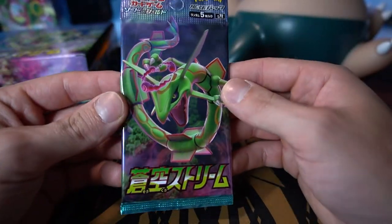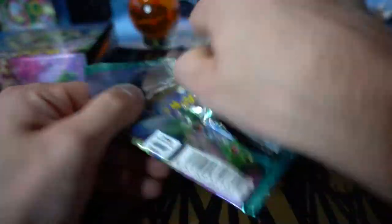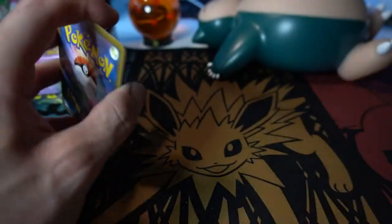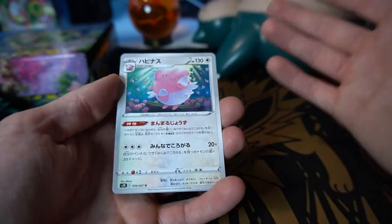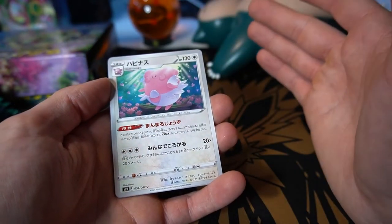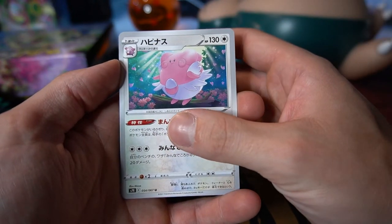Here is the lovely Rayquaza pack artwork and let's get into it. As mentioned in the last video, when we finished up the Towering Perfection Box, we will be doing half the Booster Box today to stretch it out across two videos, just to save time and make it a little more watchable. First time seeing most of this artwork, except for the little bit we saw when I did the Build and Battle Box for Evolving Skies last Friday.